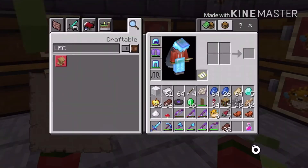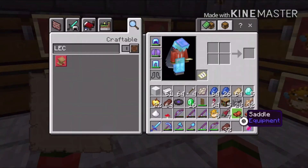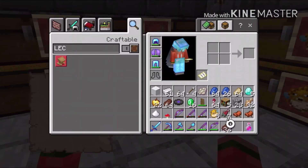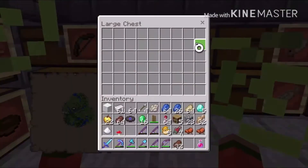Okay guys, I'm back in the enchantment shop and here is all the stuff I got from the farm. I only went AFK for maybe two minutes. I got some bows, fishing rods, a couple of saddles, some salmon, puffer fish, and more fishing rods. One has a really good enchantment: Unbreaking 3, Lure 3, Mending 1, and then there's a bow too.